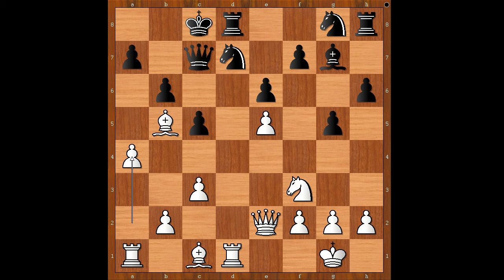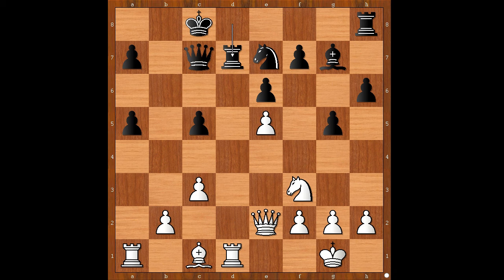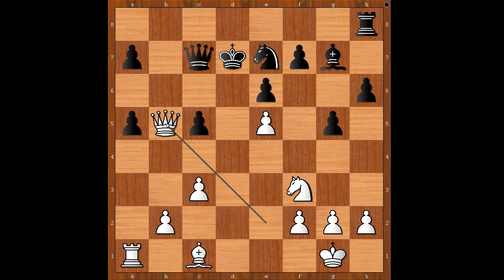Back to our game — Nepo castled queenside. a4, knight to e7, a5, b takes on a5, bishop takes on d7 check, rook takes on d7, rook takes rook, king takes rook, queen to b5 check, knight to c6, bishop to e3.